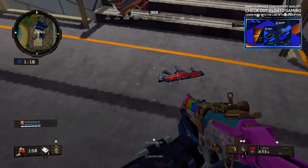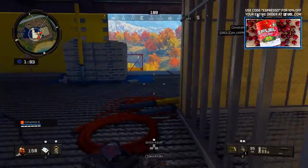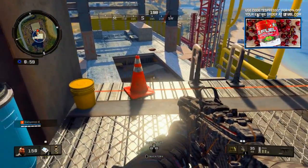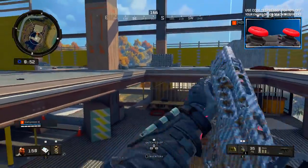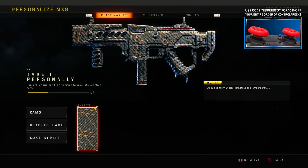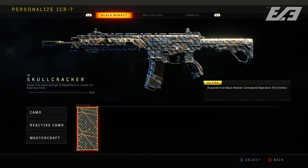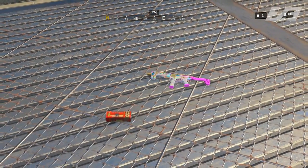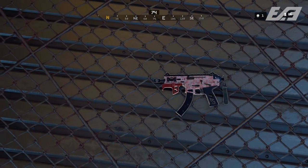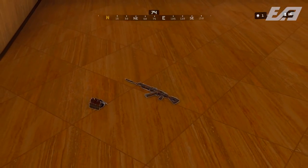Another thing you'll notice is that whenever you have a reactive camo, it's still going to be wrapped — it won't come out with the immediate effect you see in multiplayer. You have to re-unlock that reactive camo in Blackout. The challenges I've seen require three kills with each weapon, and they don't seem to need to be all in one game. There's also a current bug where after finishing the challenge, the weapon on the ground may still show the wrapped camo, but it will actually be the reactive camo once you pick it up.